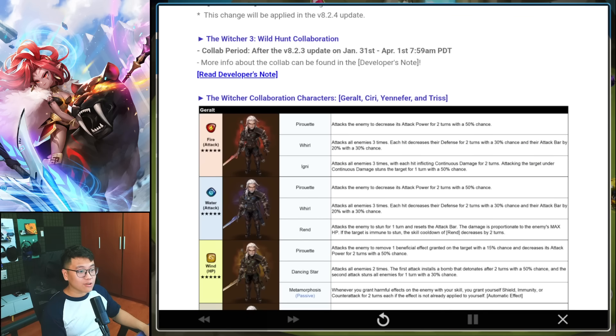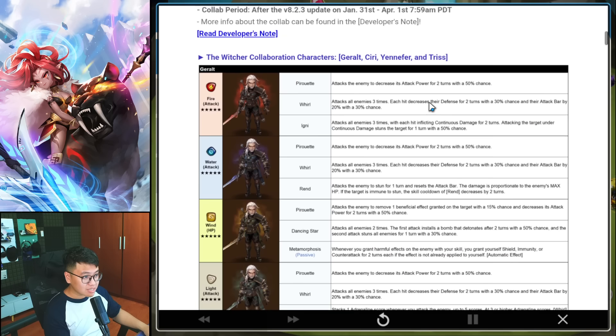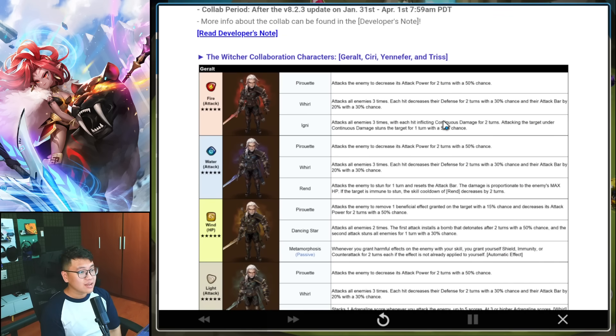We have full skill info for all the Witcher units. Starting with Fire Geralt: Skill 1 is Attack Break; Skill 2 is AoE Defense Break and Attack Bar Reduction; Skill 3 is AoE damage, with each hit inflicting Dart for 2 turns. Attacking a target under continuous damage has a 50% chance to stun the target for 1 turn. So it's like Rika with a spear inbuilt. The first hit lands the Dart, the second hit has a 50% chance to stun, and the third hit has another 50% chance to stun.